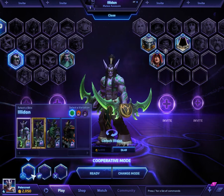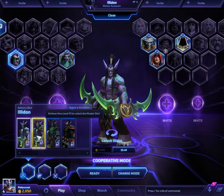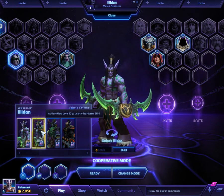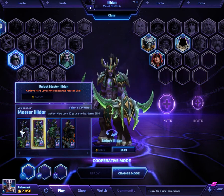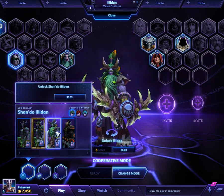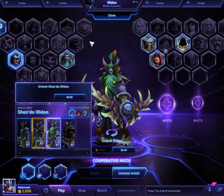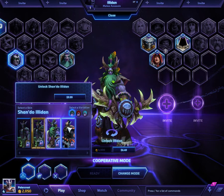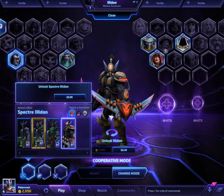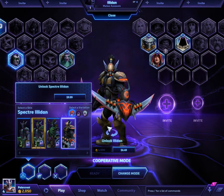Let's look at his outfits before we start. So here's the basic Illidan - looks like Illidan. Here's Master Illidan, it's pretty cool. Shondo Illidan - kind of like the Malfurion look. And then what's this one? Specter Illidan. That's kind of cool. I like that. Kind of mixes that StarCraft feel into Illidan.